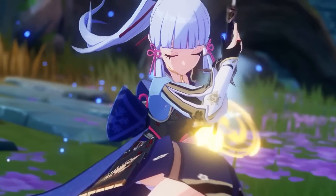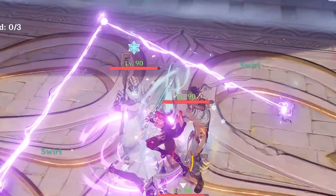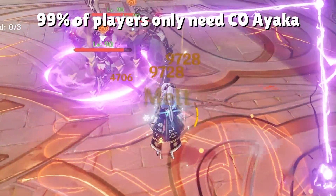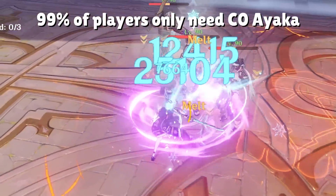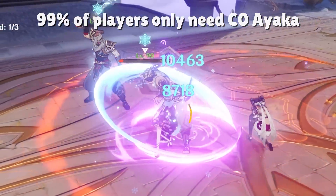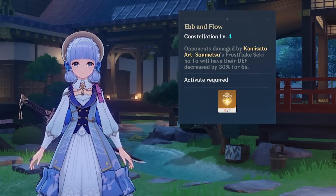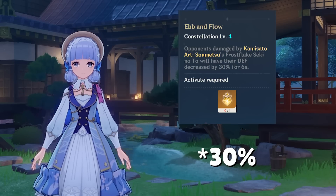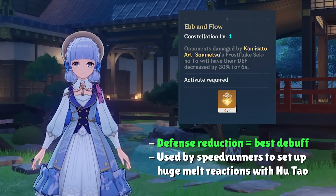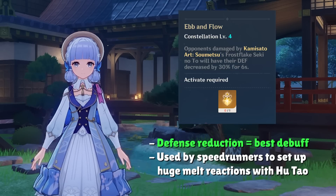Ayaka is a very polarizing character in terms of constellations, but in a good way. C0 Ayaka already does massive damage and none of her constellations unlock a mechanic that is crucial at C0. However, heavy spenders should consider going for C4, which reduces the defense of enemies hit by her burst by 60%. Defense reduction is the best debuff in the game, and C4 skyrockets Ayaka's personal DPS — commonly used by speedrunners to set up a huge nuke with a character like Hu Tao.